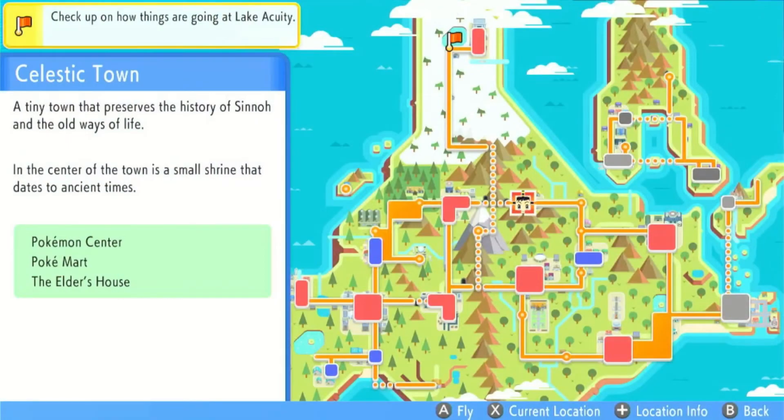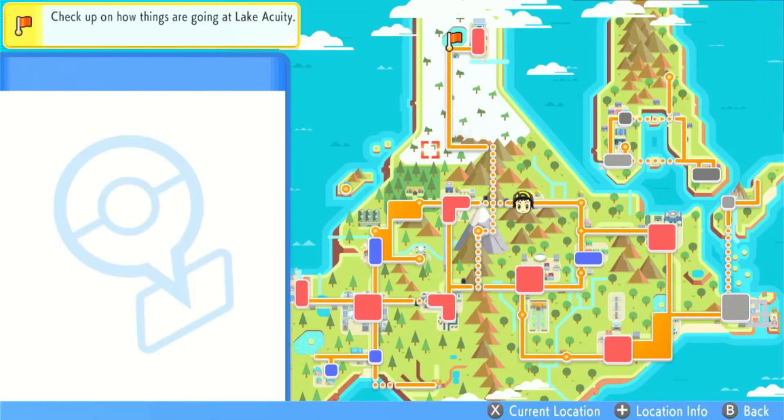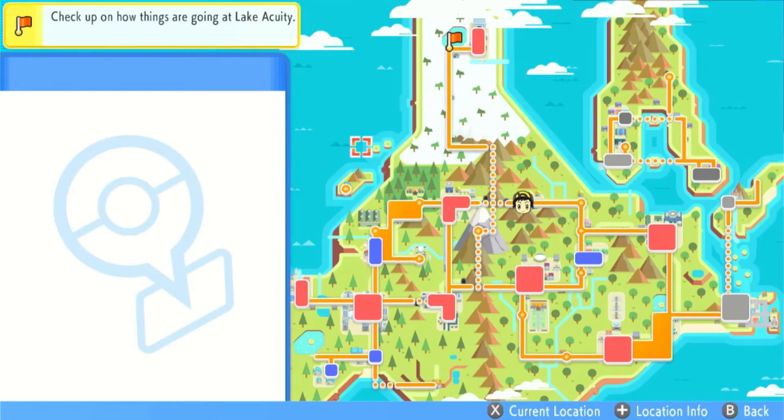The map is up here and you need to do this next to a body of water. As you can see I'm in Celestic Town. You want to face the body of water. Also on your map, make sure that your cursor is not over any towns — use your right analog stick to move it away from the towns.